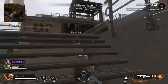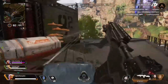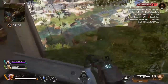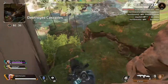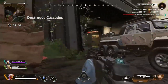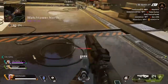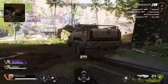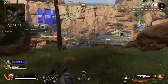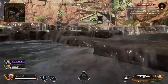The new season has a new legend known as Wattson, who I have not had a chance to play with. But she seems interesting — I'm curious about what she does. She's known as the Static Defender, which is honestly the best name. Her passive is called Spark of Genius.